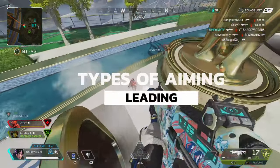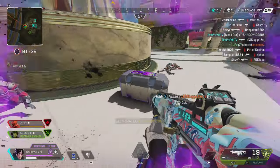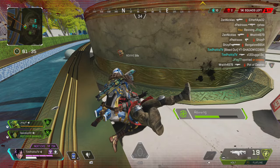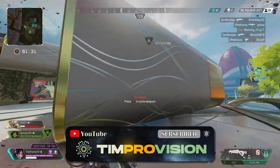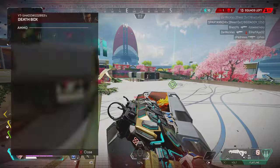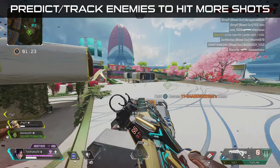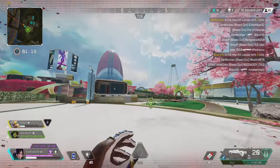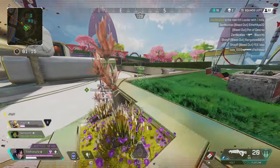The next type is general aiming and leading. This is harder and requires more mechanical skill to track enemies, but it's something you need to master for pinpoint precision. You need to try to predict where enemies are moving when you're aiming. If you can better predict where the enemy will be, you can stay ahead of their movement and hit more shots rather than just following them.